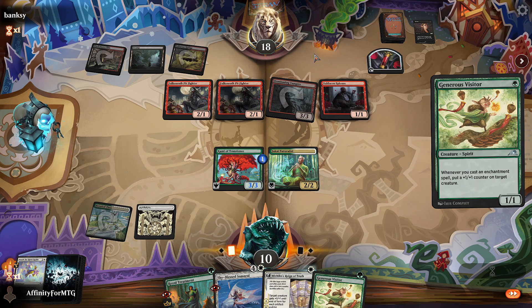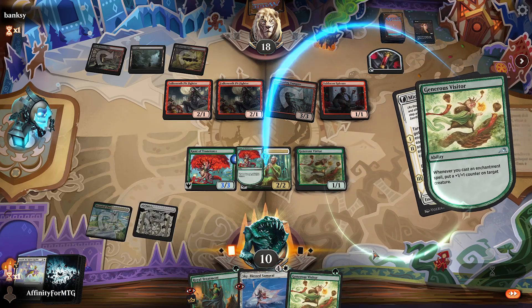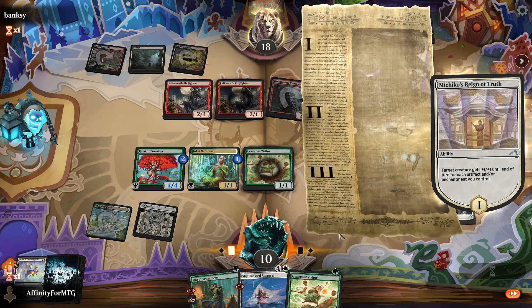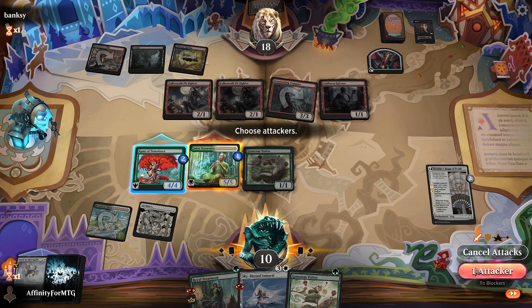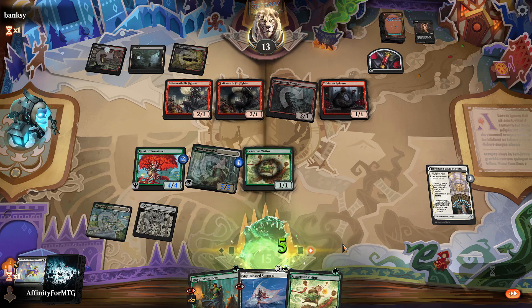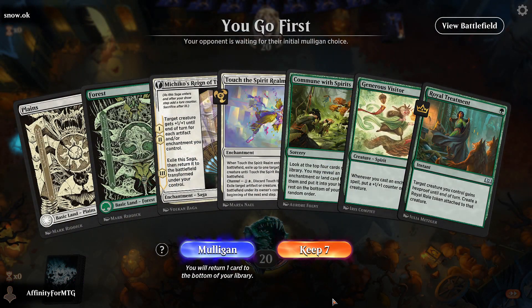We'll play Kami of Transients, put the counter here, and this is going to enter. I'll pump here — so it's a 5/5. They can throw their entire board at it if they want. They don't, so they go to 13, I go to 15. That's a fine start. We get a 1-drop into a pretty rough 2-drop, but we do have a Commune with Nature so we can search.